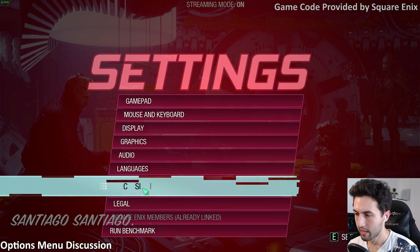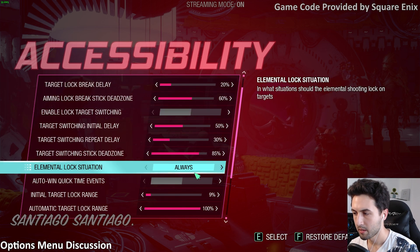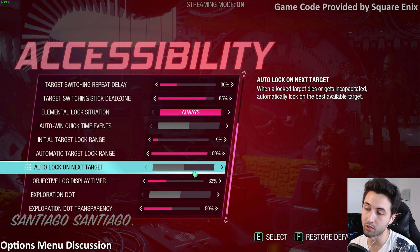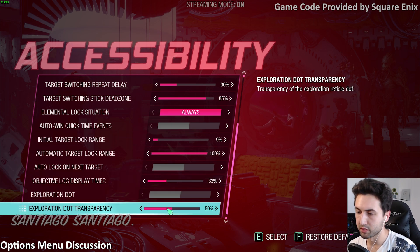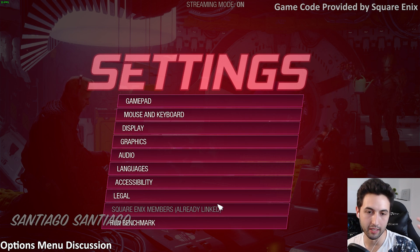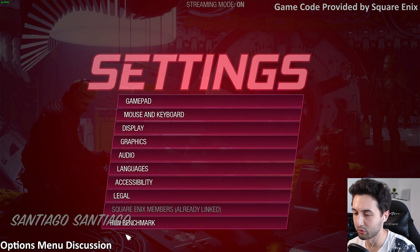There's also an accessibility menu with a lot of options. I'm not going through all of them, but there's objective lock, display timer, auto lock on next target — which is something I would personally use — and transparency settings for on-screen indicators. Then there's the legal section and Square Enix members account linking. Notably, there's a benchmark tool available.